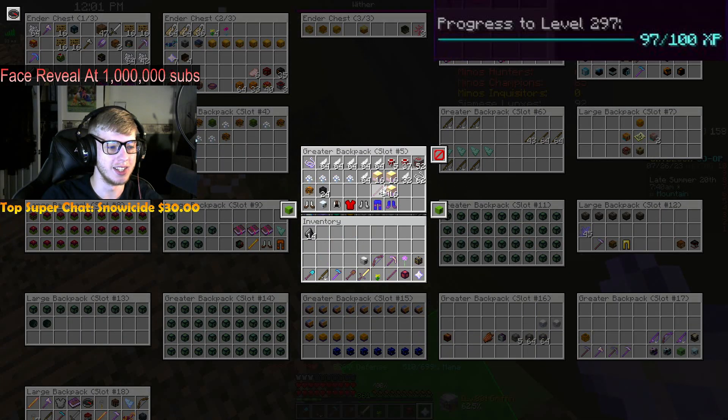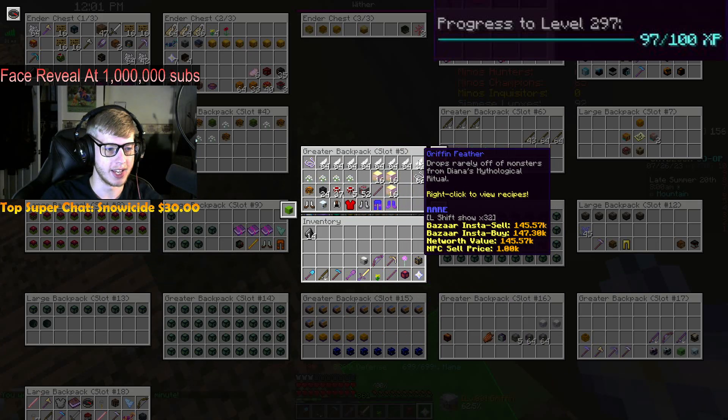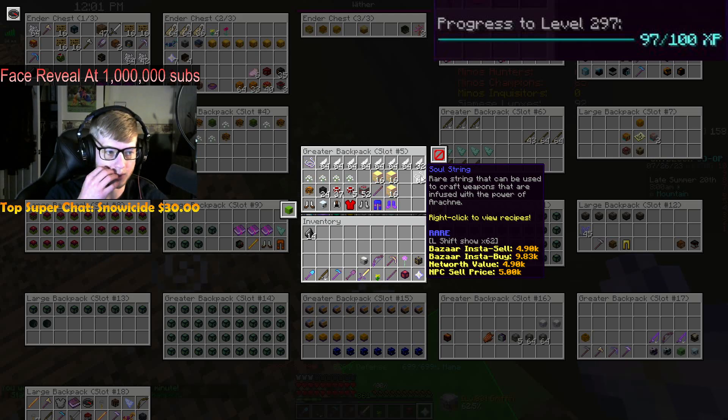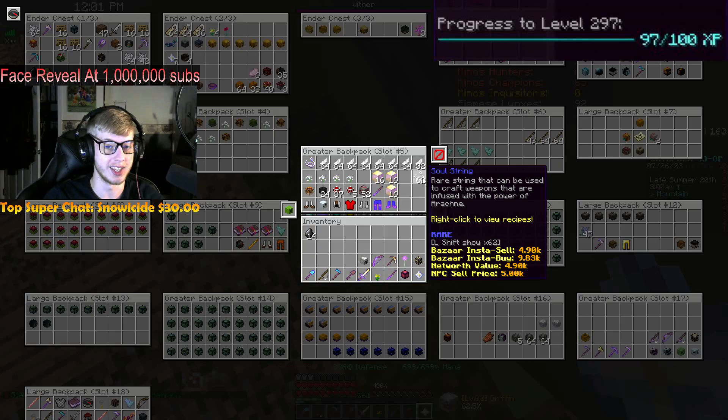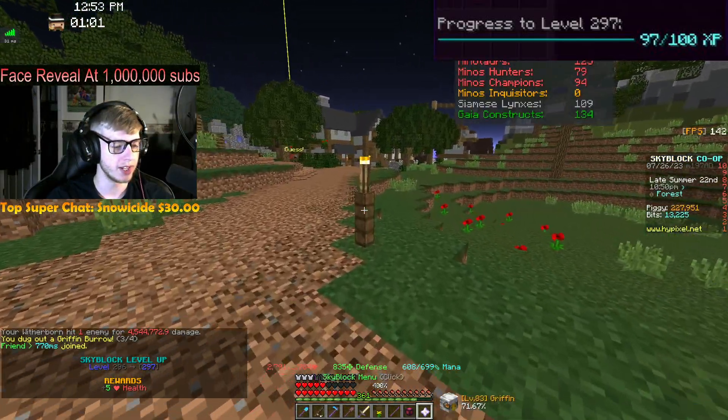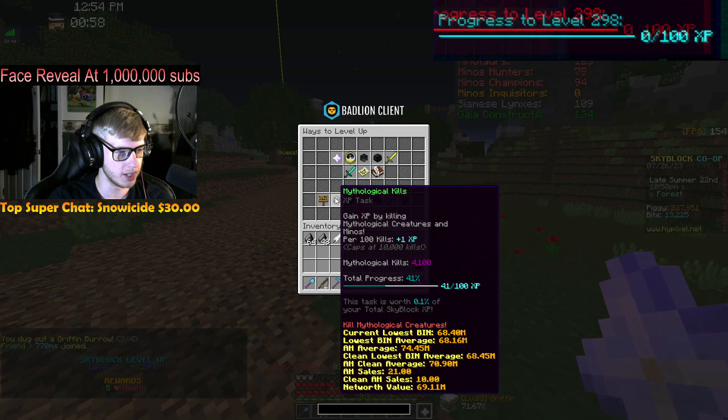This is a lot of griffin feathers - if we were to sell all these it'd be 70 million coins worth of feathers. But we need them to get our eventual Terminator, so we'll be holding on to them. That is all the feathers we'll need, though we will need some more soul string to convert them into braided griffin feathers. We'll be grinding that out later.